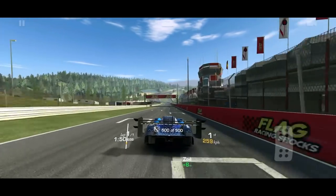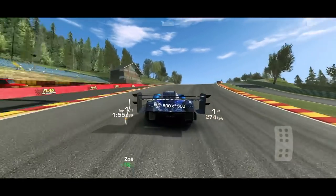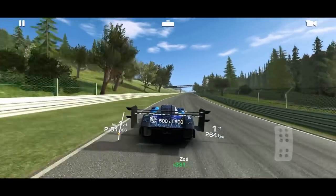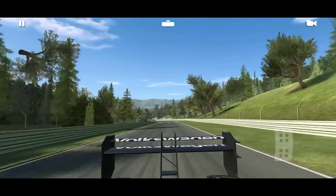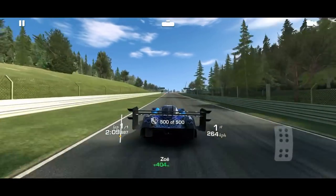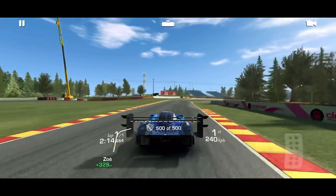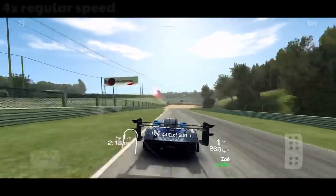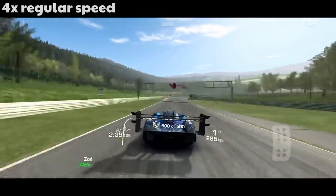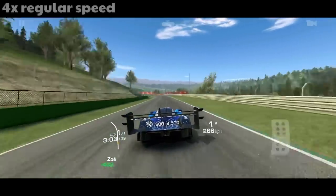I'm confused — how can I still be on lap one of one? It doesn't matter. Then Zoe just crashed again! I guess Zoe's not a very good driver — that's two crashes in two races back to back. Well, this is going to be kind of boring now, so let's try something fun: let's see what this car looks like at four times normal speed. Wow, that's really crazy — definitely faster than the Porsche 919 Hybrid Evo.